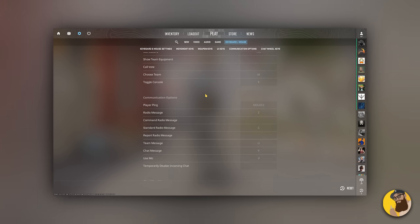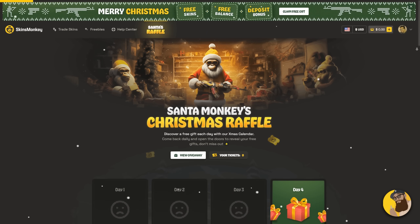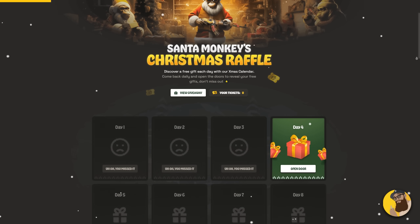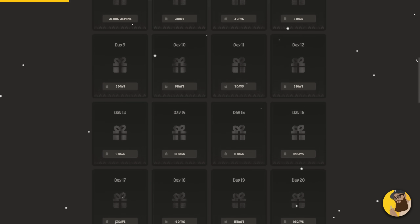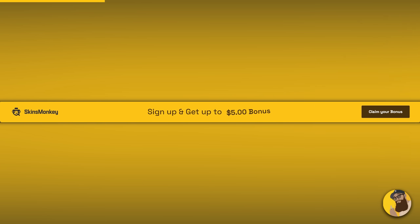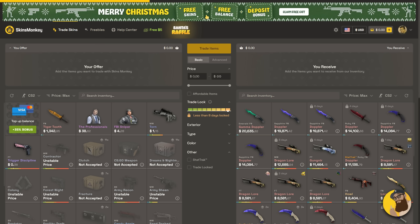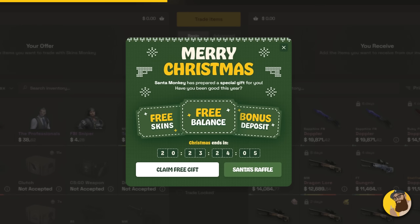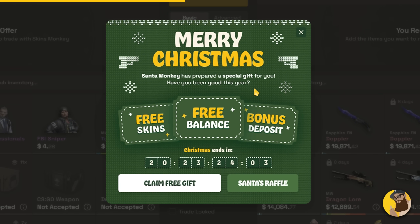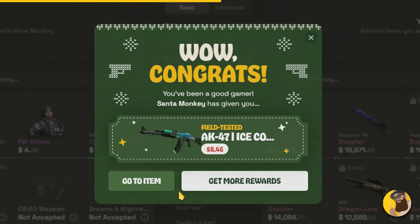But before that, here's Skins Monkey. Skins Monkey is an automated service that lets you trade skins instantly for a fee, and now they're bringing some holiday spirit with their Christmas event. You already know about their great features like the 35% bonus on cash deposits and a free $5 bonus for a $100 trade, plus their 24/7 live chat support. The Christmas event offers a free skin or a boosted deposit bonus of up to 50%, and yes, the first skin is absolutely free — just log in with your Steam account.